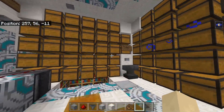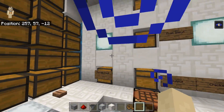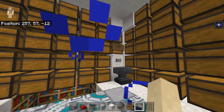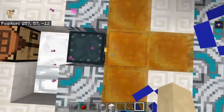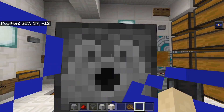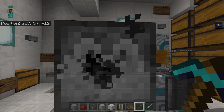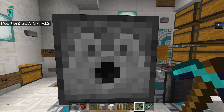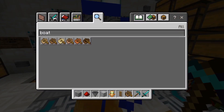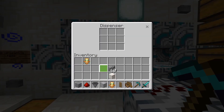But yes guys, if you have watched my trailer, I have done some updates since then. But this is our smartest base in Minecraft on Bedrock Edition. You can just stand in the middle and press the button to get your armor. I got a pickaxe, two totems, a shield, and a full set of diamond armor, as well as a diamond sword as well.